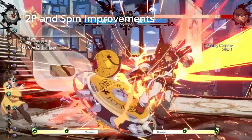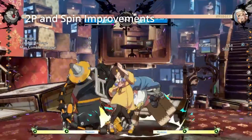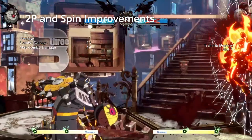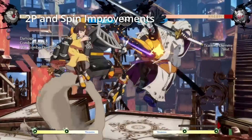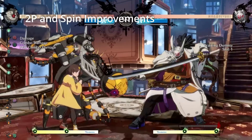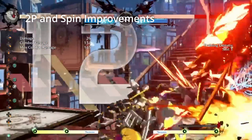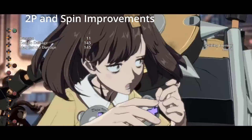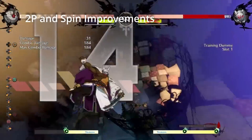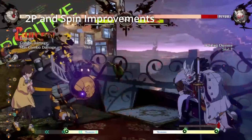This also means that Bedman has a consistent and reasonable 5-frame punish now. One thing that is 5-frame punishable is Bridget's Roger Dive. Spin being faster also applies to the air version and, combined with the weight changes, JP confirms into spin should be far more consistent. Spin also has less knockback now — a big problem in Season 2 was that Miss Green's spin ender sent the opponent flying far away, and you couldn't take proper advantage of the plus frames from the soft knockdown. The less pushback should greatly improve the situation.